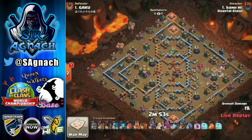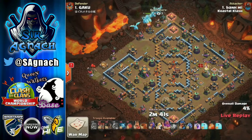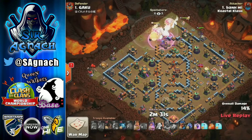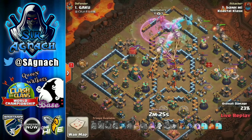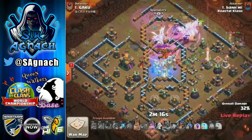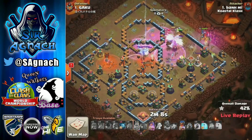Now Ban Me is coming in with e-drags, using super loons at the top, then putting all his e-drags from 10:30 to 12 o'clock with the king following them. The same idea - he wants them to go up and then down toward the center of the base. On this occasion he is using the blimp for the town hall, so he's not doing the sui queen onto the town hall, but there's a tank hole and everything is still moving down.